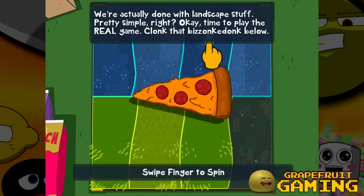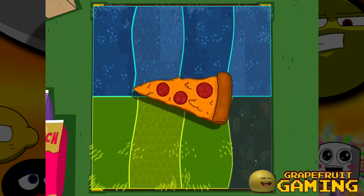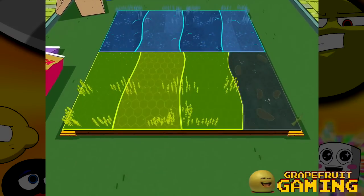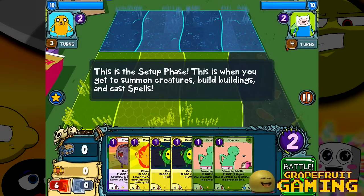Time to play the real game. Clonk that bazonkadonk. Bazonkadonk? I got one of those in my trunk. Let's do this. Swipe your finger to spin — doing it with my mind. You go first. Press the thing with your nub again. Yes, that's right. This is the setup phase. This is when you get to summon creatures, build buildings, and cast spells. Oh, this sounds fantastic. Let's just do it.